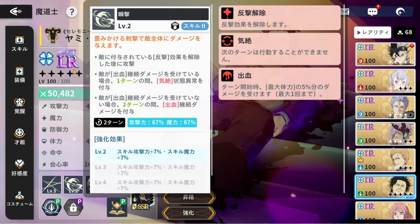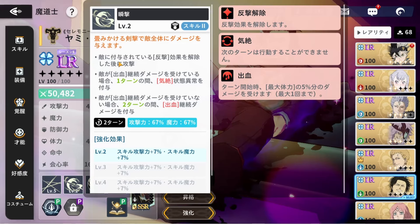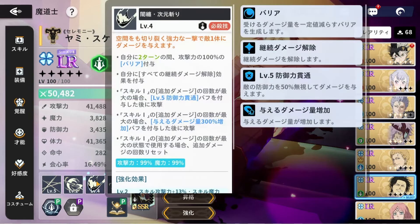His skill number two doesn't do a lot of damage but it's a utility skill — an AOE that removes all counter attacks from enemies. If the enemy has a bleed on them, it will guaranteed stun for one turn. If the enemy doesn't have bleed, it will proc bleed. So ideally you'd want to use a character that can bleed enemies first, then use his skill number two to guarantee stun.